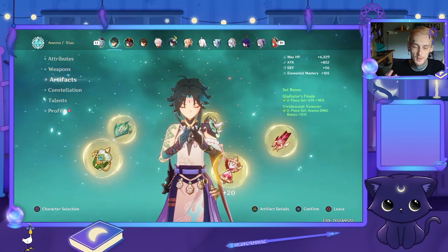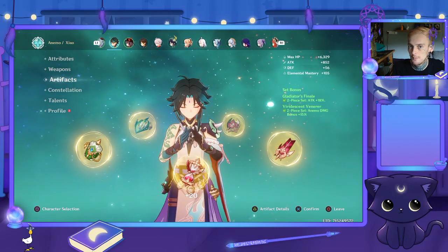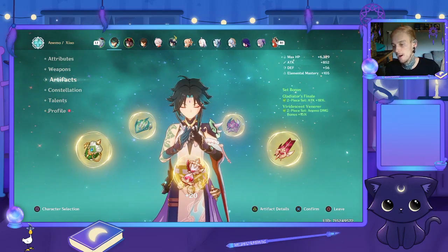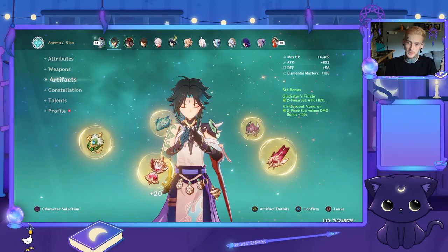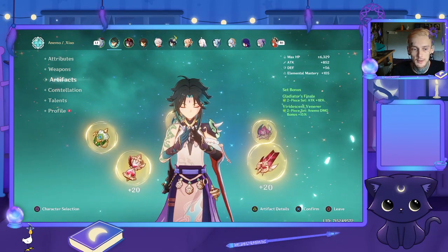It's a completely different build — a reverse melt style. This version of Zhao you can play on any team. The Vermillion Hereafter version makes him the main DPS where all the other characters support him, which is why I prefer this build. He's a very good DPS, and a very good sub-DPS as well if you just want to flick to him, use his ult, and bounce around the map for a minute.